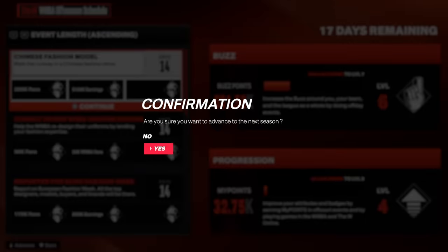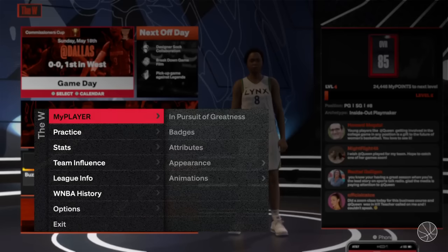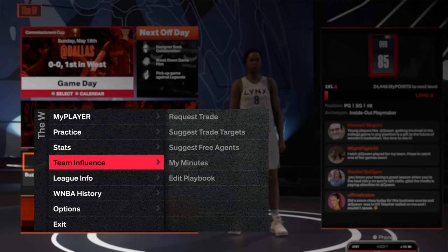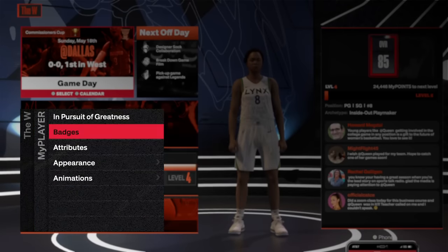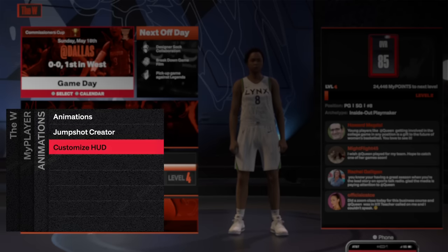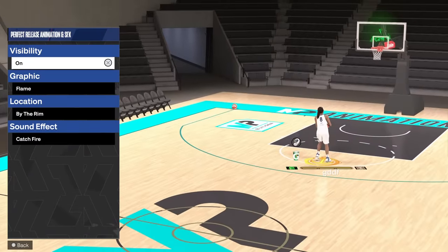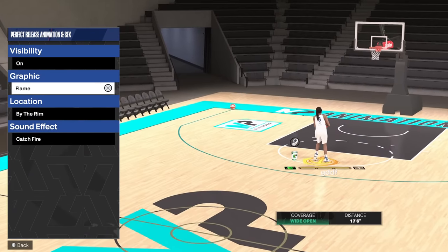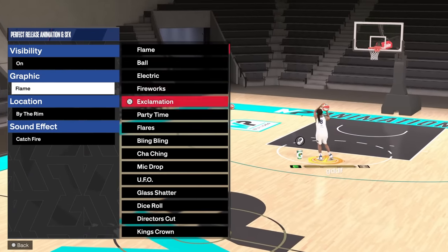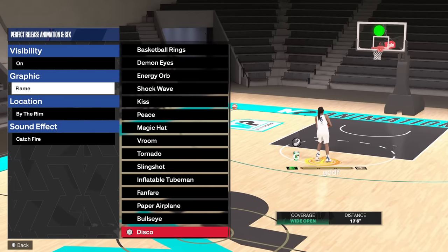Go on the next season. Here you go on My Player, on Animations, on Customize. And if you check the graphics, you will have all the new green animations.